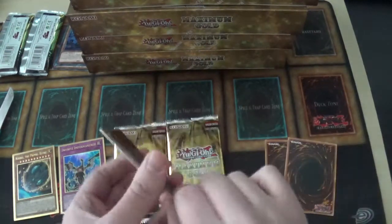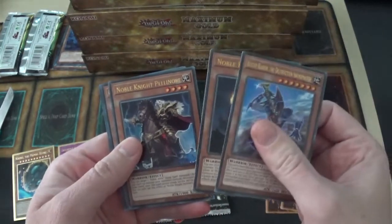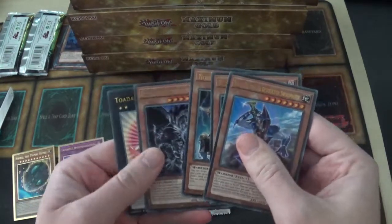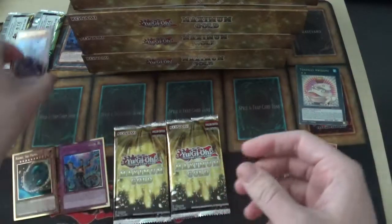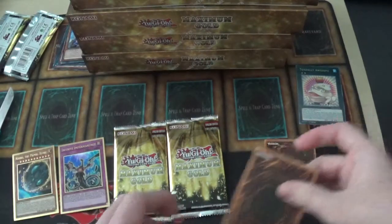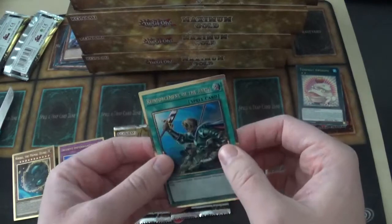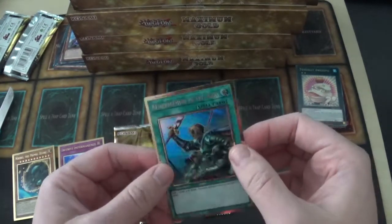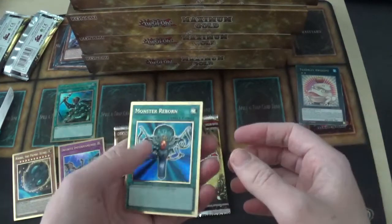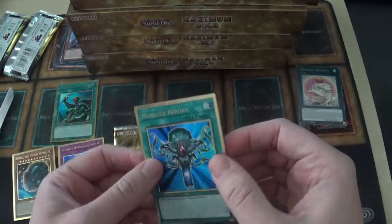Putting the good gold rares aside, let's go through the rares first: Buster Blader the Destruction Swordsman, Noble Knight Igthar, Noble Knight Pellinore, Graffa Dragonlord of the Dark World, and Totally Awesome — that's worth some money still. The first gold rare is Reinforcement of the Army, which looks really cool — a card I played a lot back in the day.